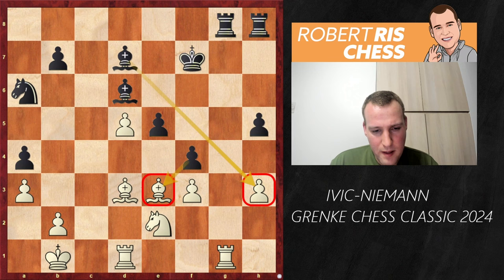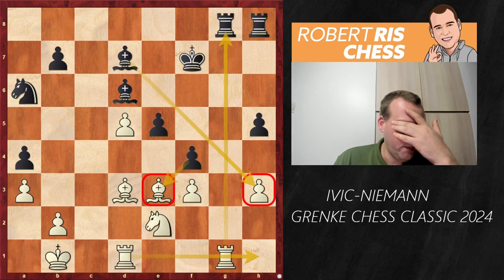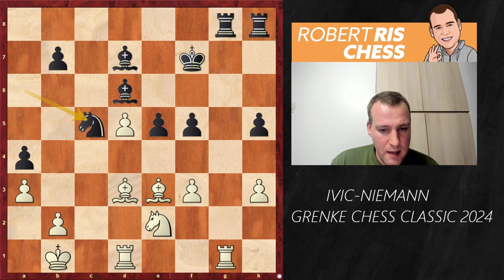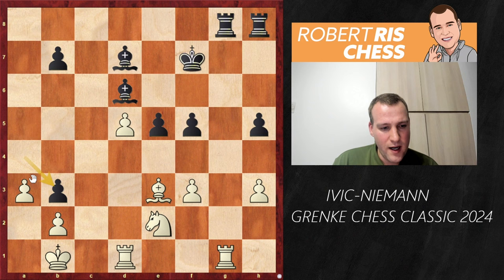Strangely enough, Hans didn't play f4 after Ne2. Maybe there was something he didn't like — perhaps rooks get exchanged and then the rook can come to h1 to hit the bishop. But the move played by Hans is not bad either. He brings his worst piece back into the game: after the bishop going back to c2, he played Nb3. This may look strange, but the knight is a really annoying piece for white to deal with — it prevents the king from getting active. You never really want to take the knight either, because in the long run the pawn on b3 causes problems for the white king. Black is in very good shape.